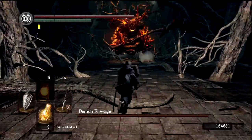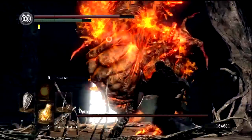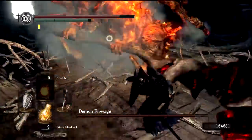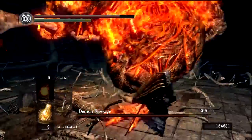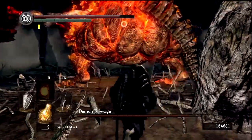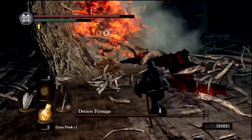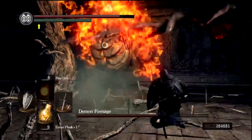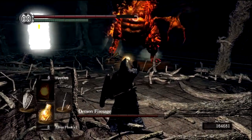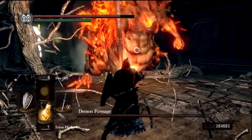It's Demon Firesage — kind of a tricky boss depending on your fire resistance and physical resistance. He has the same attack as the Stray Demon there, and we're going to use pretty much the same strategy: chop him up and try to avoid his AoE attacks. Even the moveset is fairly similar — they're obviously distant cousins. This is an AoE fire attack which will probably hit me here. And he's extremely similar to the Stray Demon — I've never noticed exactly how similar before. He's done like exactly the same moveset.